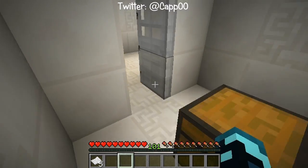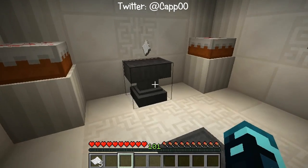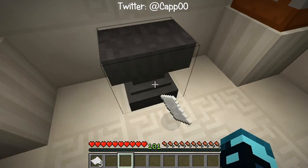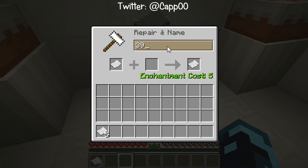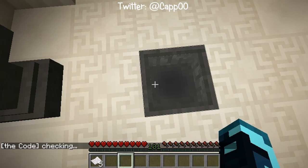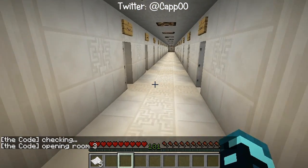So if you're watching along and playing along, yeah — you need to put one piece of paper in there, that's what we meant to do. Three, nine, six, six, four — give me the paper and put it right in here. Checking code... opening room three! Heck yeah, moving right along.